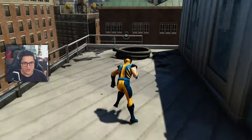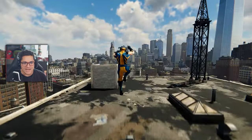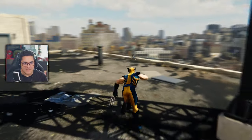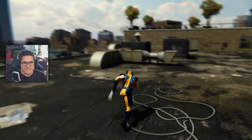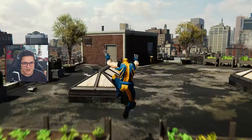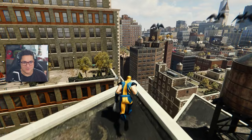Trying to do a little parkour here with Wolverine — I don't want to use the web powers. I always try to do this when using a suit mod that doesn't necessarily fit Spider-Man but is still a Marvel character. I want to try and keep things comic-accurate, keep the immersion. I don't think Wolverine's the biggest parkour type of guy, but he's definitely not a web swinger — we know that much.